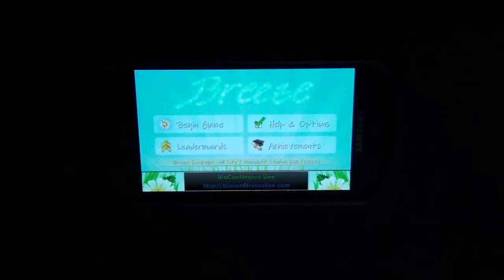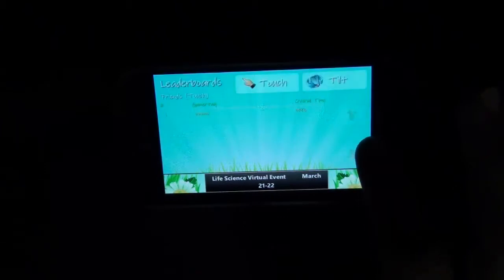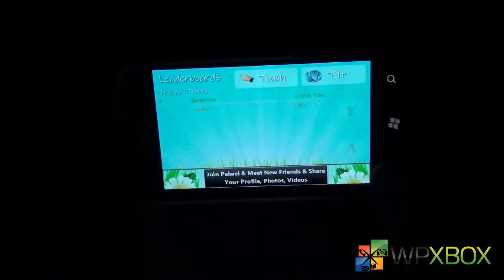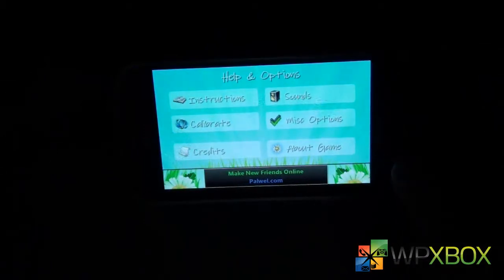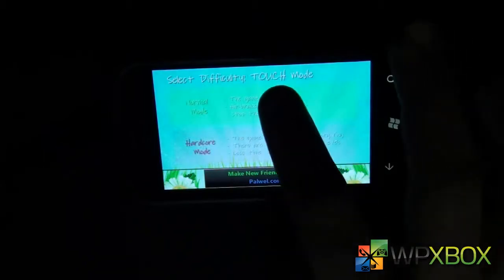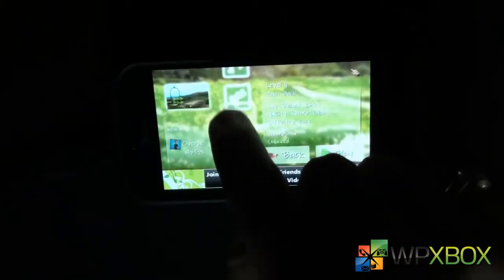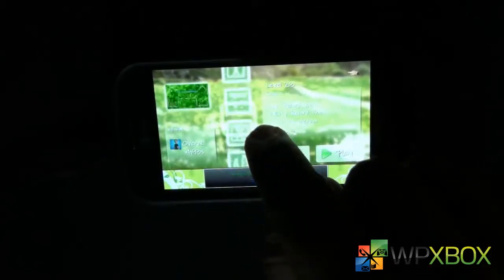It's a very easy to play game and you'll love it. Apart from gameplay, you have leaderboards so you can check your scores. There are also helps and options — you can calibrate instructions and the game. There are achievements too. From the level select screen you get a preview of all the levels, and you can see which levels you've completed and where you're currently stuck.